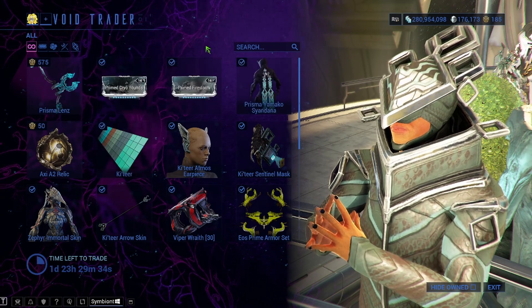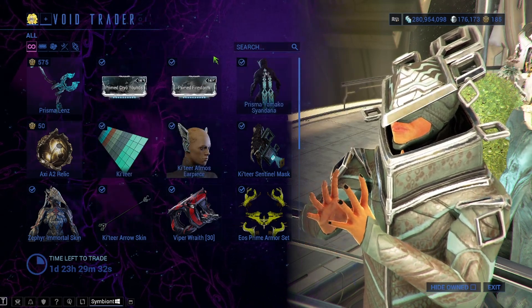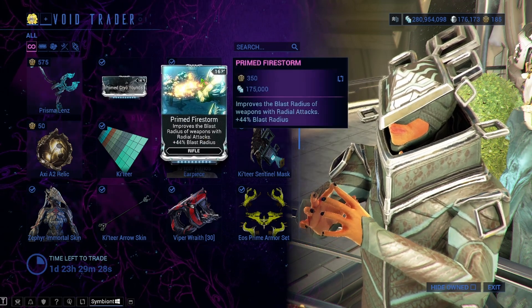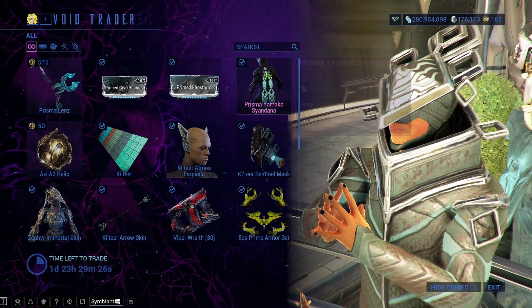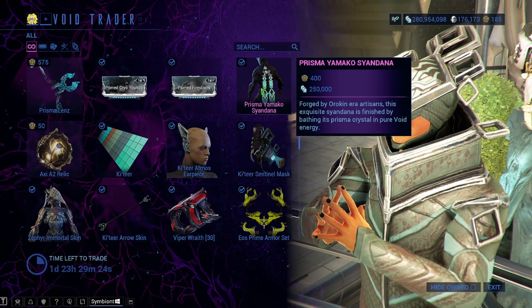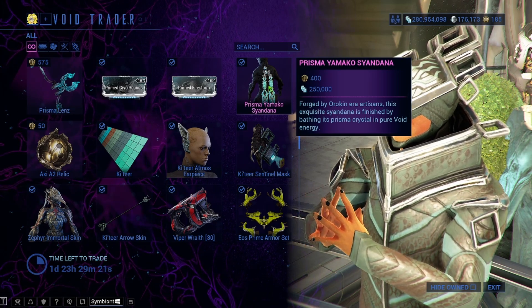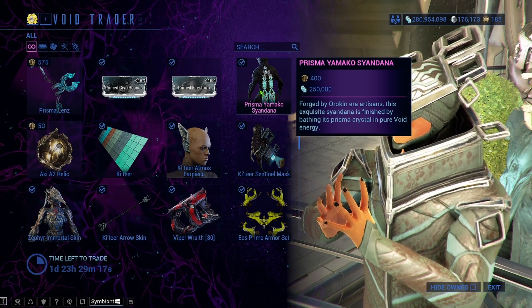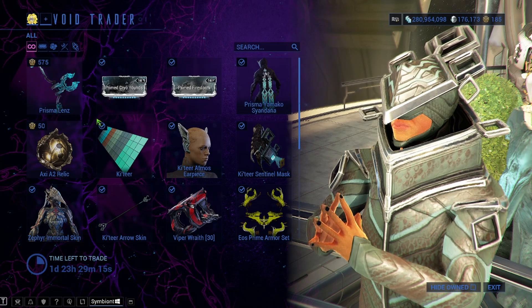Moving on, we have Prime Cryo Rounds and Prime Firestorm. I would say definitely get these for yourself if you have the leftover ducats and credits. The Prisma Yamako Syandana — this is a Syandana I'm always rocking on my Gauss if you've seen him in other videos. It's a great Syandana; it's nice and you can colorize it nicely, but it's just a Syandana with no Mastery Rank out of that.